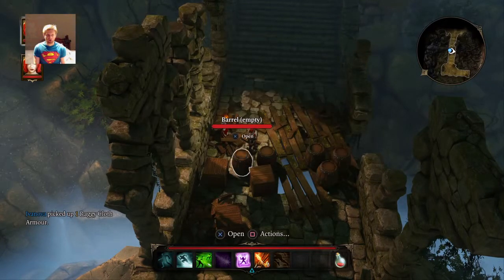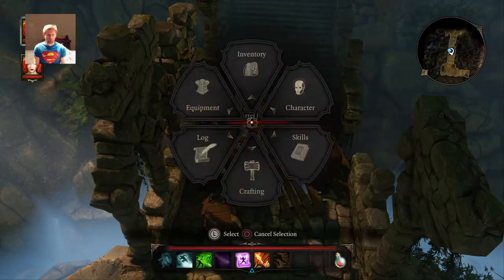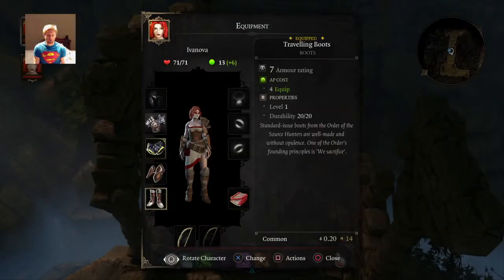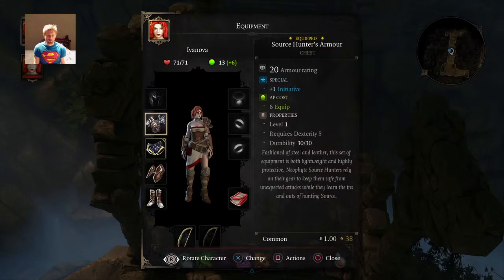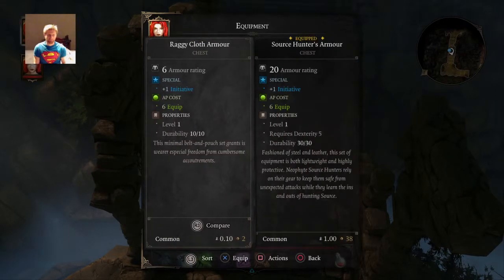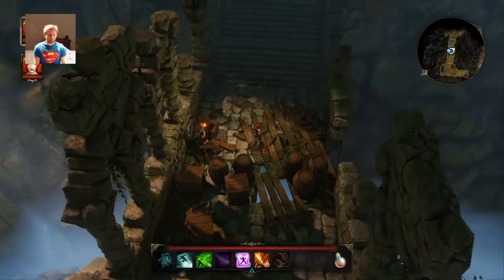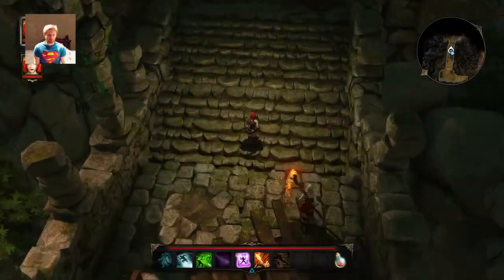Chest. Initiative. Equipment. Compare. No thanks. Requires dexterity five. I got that. No, the other one's better.